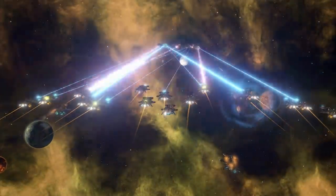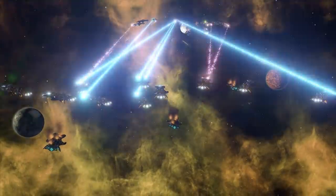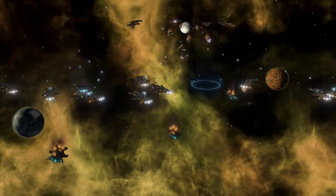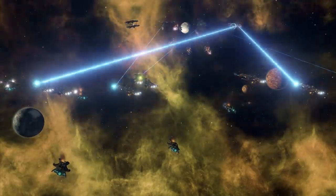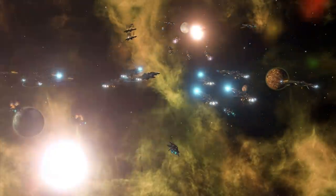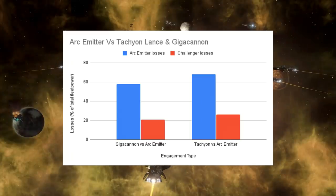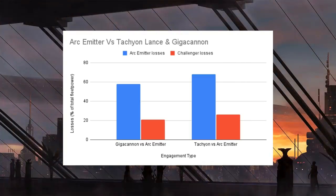First off, how did the arc emitter do against the other two weapon types? Well, the arc emitter lost really badly. We're looking at taking somewhere in the region of 60 to 65% losses and only inflicting around 20 to 25% depending on the weapon type. The tachyon lance actually did slightly better than the giga cannon against those arc emitter battleships.